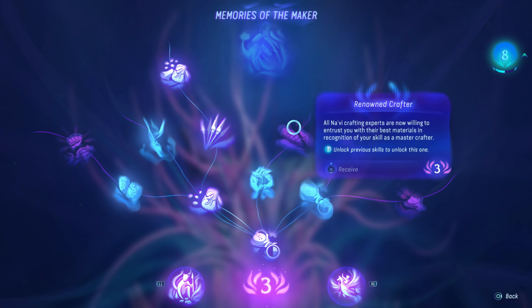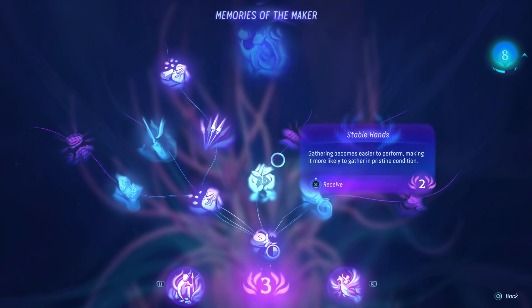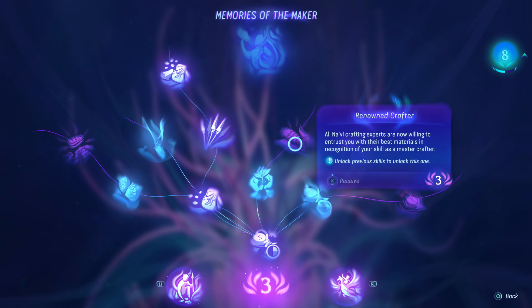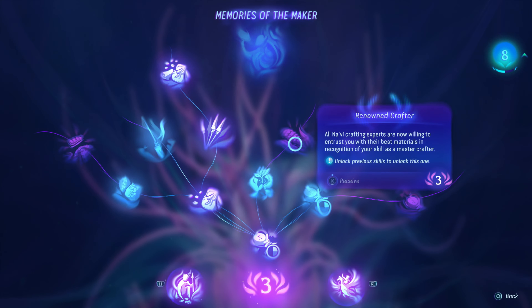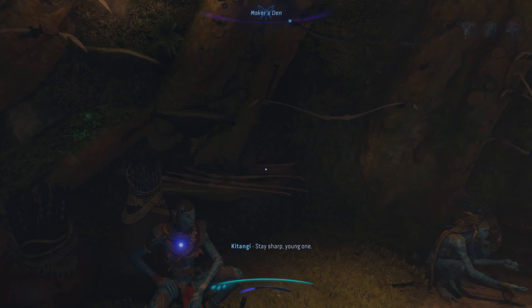You know what we could potentially do — if we go to our skills in the maker tree, there's renowned crafter. Oh but we need stable hands first. Renowned crafter: all Navi crafting experts are now willing to entrust you with their best materials in recognition of your skills as a master crafter. So that might be something worth getting, just so they'll give me stuff I care about.